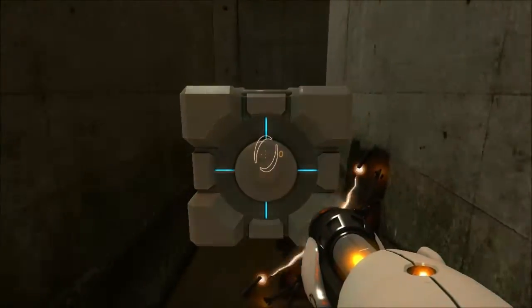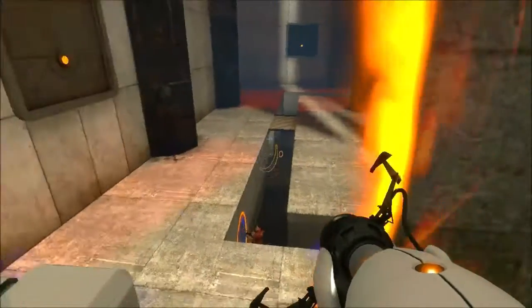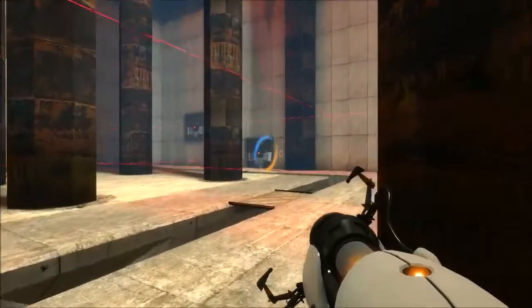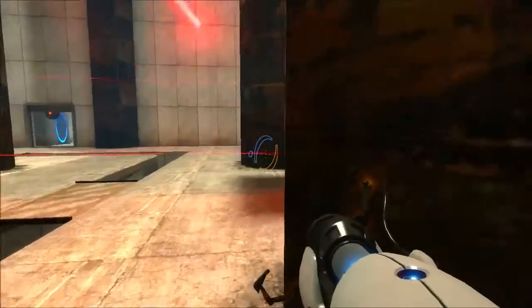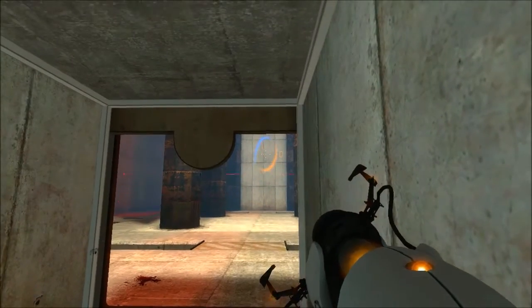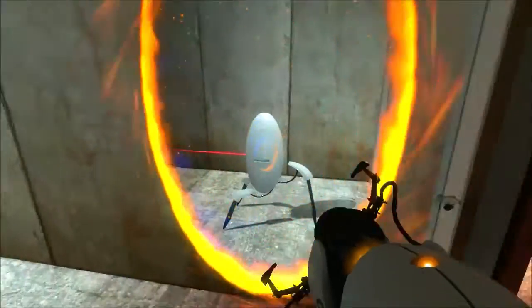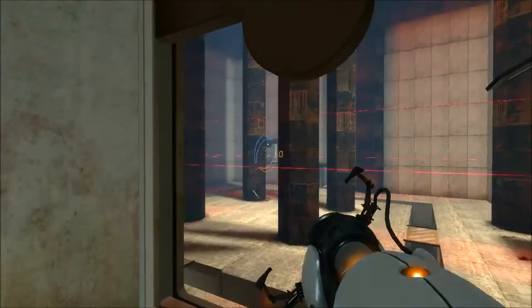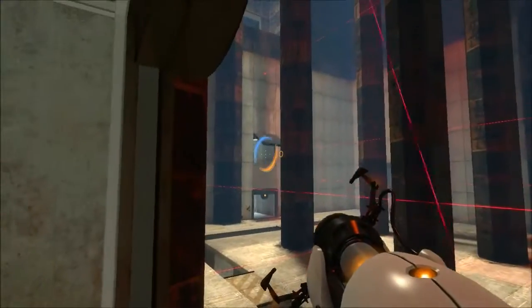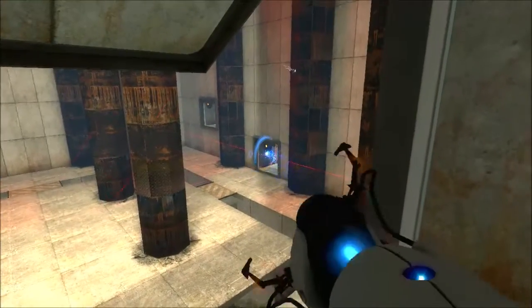Through this weird section with this weird sludge that doesn't hurt you, so I'm not really sure of its purpose. And welcome to a room full of turrets — you gotta be fast to not get killed by these. I think Chell actually made a noise of pain there. The pain noises Chell makes in this game are actually just the female civilian pain noises from Half-Life 2. Those were cut out of the sequel, presumably to make Chell sell the fact that she was a silent protagonist a little more.